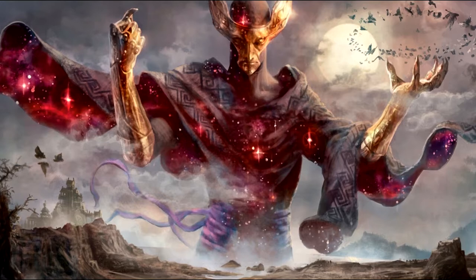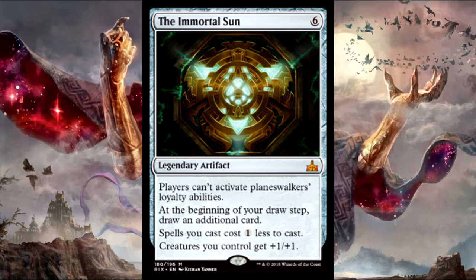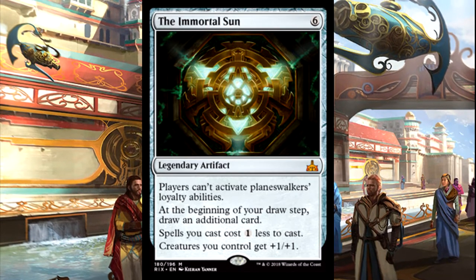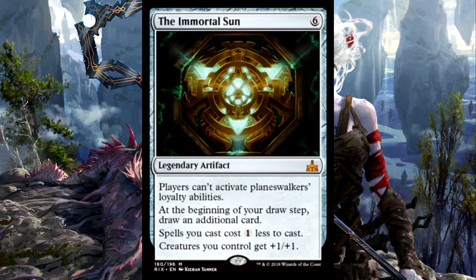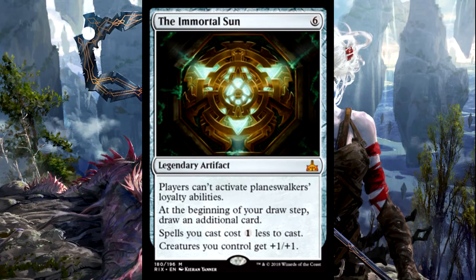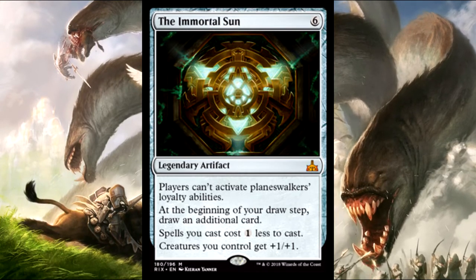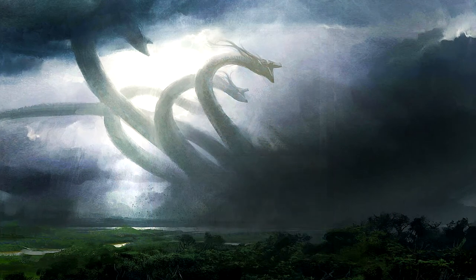Let's jump into the top ten. First up at number ten we have Immortal Sun — just so much utility on this artifact. For six mana you get to shut down Planeswalkers, you get extra draw, you get discounts on your spells, and an Anthem effect. The fact that you get both card draw and ramp on one card is extremely powerful, especially in decks like Red-White Boros that have trouble getting that kind of advantage. While six mana is a little high, it makes everything else cheaper, so it's worth it. And it's always great if someone in your pod has a Planeswalker deck — super friends, shut them down hard.